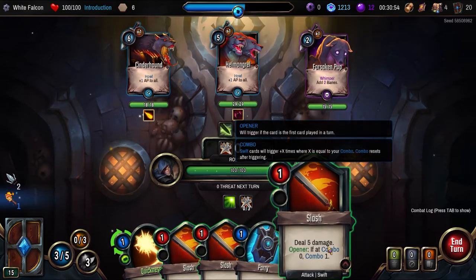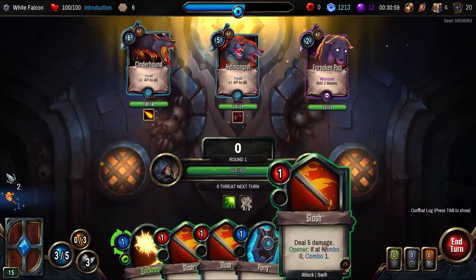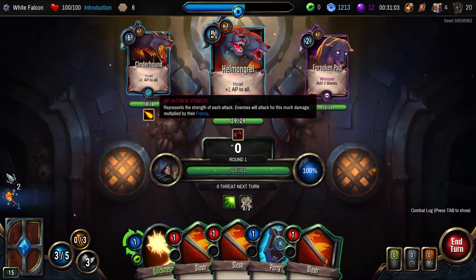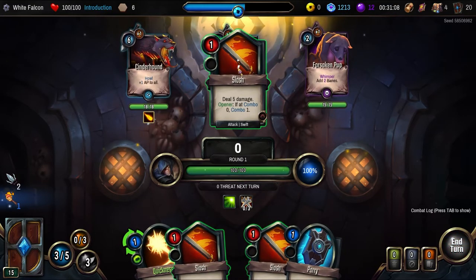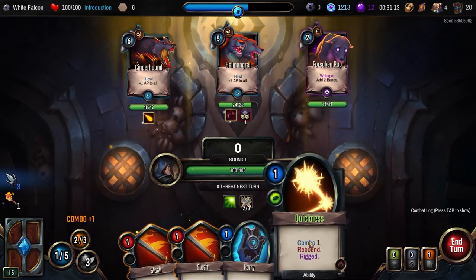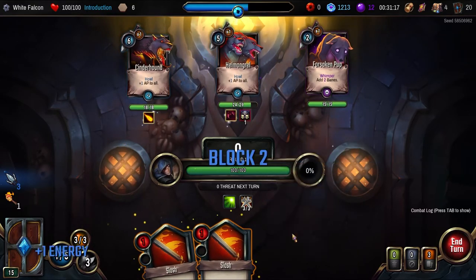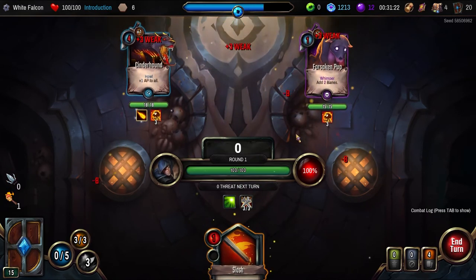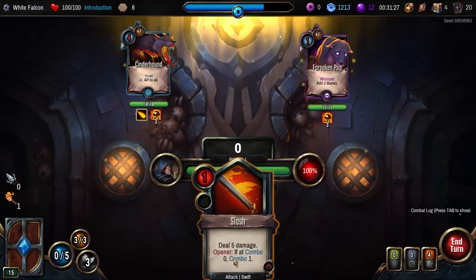So we'll do this opener first. We could nearly kill this guy in one hit. Is this how much damage he's going to do as well, or is that when he attacks us? Let's take out this guy. We gain one combo. And we gain three combos. Energy. 32. 100% — if you take out the middle one, is it 100%? Or is it just because it's an elite battle?